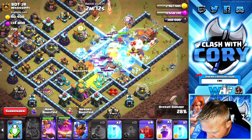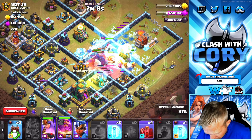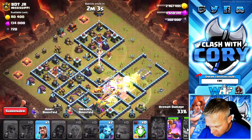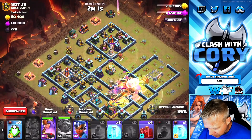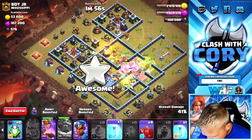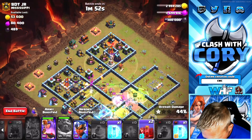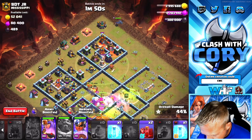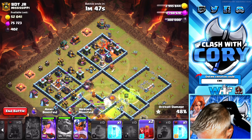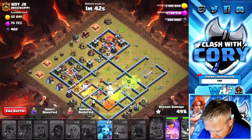We're going to poison the Clan Castle. And right about here is where we're going to play the Grand Warden ability and the Rage to get this core just annihilated. I want to take out that core super hard. We're actually going to use a Freeze right there. Now we're going to start leading in this Royal Champion towards a single target Inferno. We've got a couple Skellies down there already. We're going to drop another one right here. We'll get a Wizard going on the outside to help clean up.